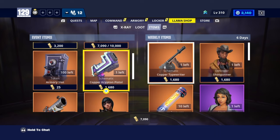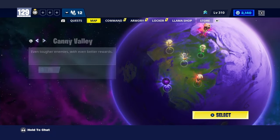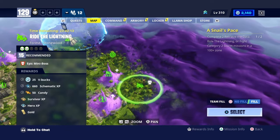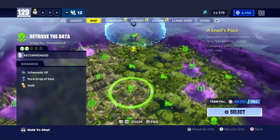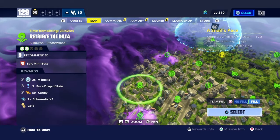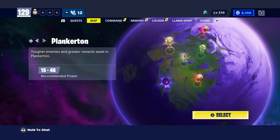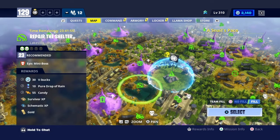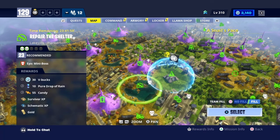Crypto pistol. We are here for some V-Bucks. Right here, Ride the Lightning — 15 zone, 25 V-Bucks. And if you go across the map, Retrieve the Data — 9 zone, 25 V-Bucks. Then if you head over to Plankerton, Repair the Shelter — 23 zone, 30 V-Bucks.